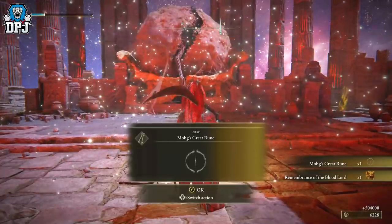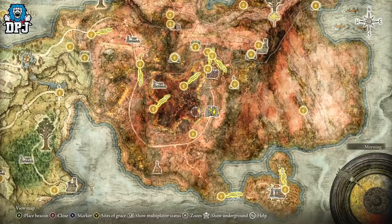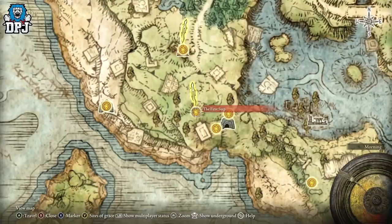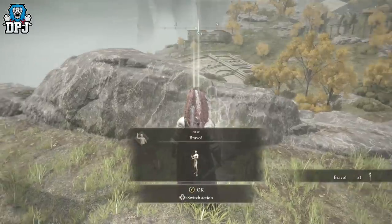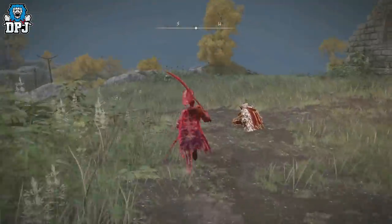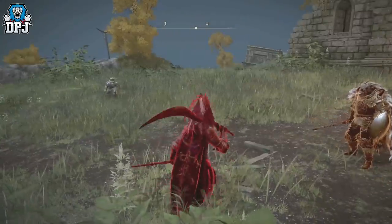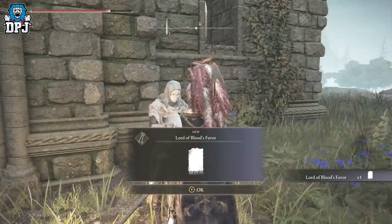To get to the secret area, Mohgwyn Palace, there are two ways. The easy way: beat Godrick the Grafted, then come back to the very start of the map. There will be a glowing sign on the floor to your left — interact with it to start a mini quest which takes you to the Rose Church. Go there and speak to the NPC on the wall. This starts the mini quest to get the medallion that teleports you to the secret area. The first step is to invade three players' worlds — let them kill you or you kill them, it doesn't matter.